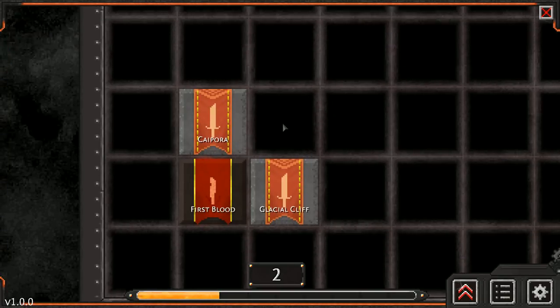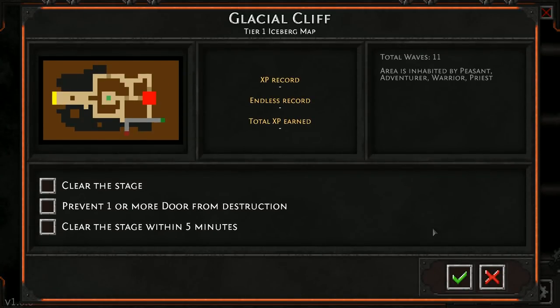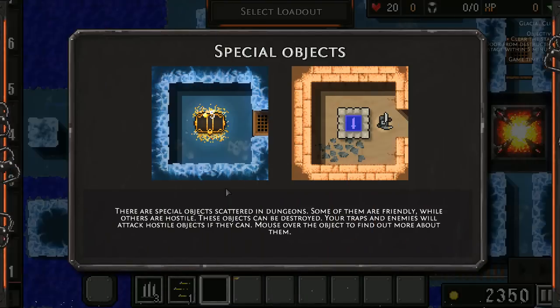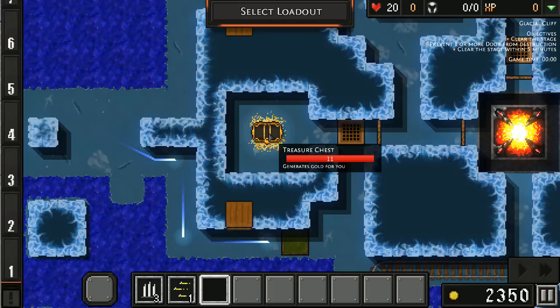We'll try Glacial Cliff. Clear the stage, prevent one or more doors from destruction, clear the stage within five minutes — and it looks like we get bonuses for completing all of those. 11 total waves with this one. There are special objects scattered in dungeons — some are friendly, others are hostile, and they can be destroyed. Mouse over to find out more about them. That's something new as well. This is like a 1.5 to 2.0 version of the original game — it takes a lot of inspiration from it and adds an extra layer. I'm really liking what I'm seeing here.